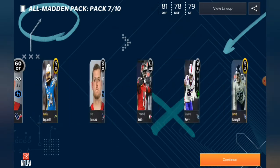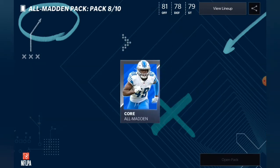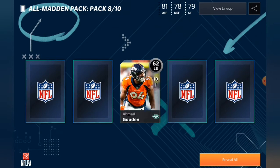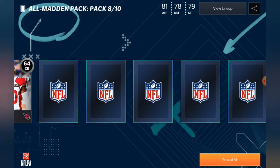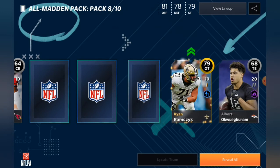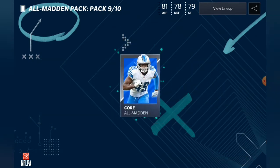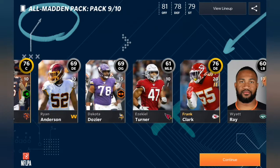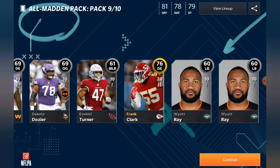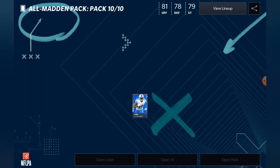I see no elites in here — 75 and 76. We have three more All Madden packs to get through. 62, 62, 62, 60, 65, 64, 68, 79 — he'll actually go for a good amount of coins — Ryan Ramczyk. 76 and another 76, so it hasn't been like awful. I'm gonna hit Open All now.